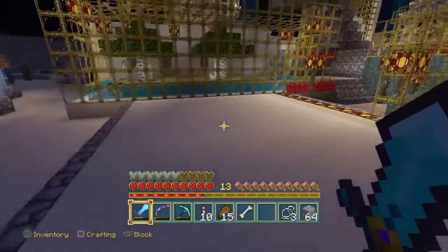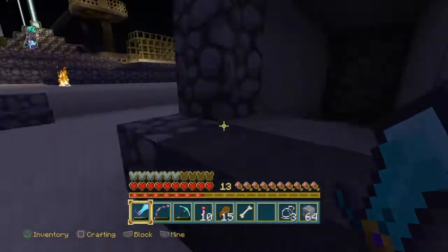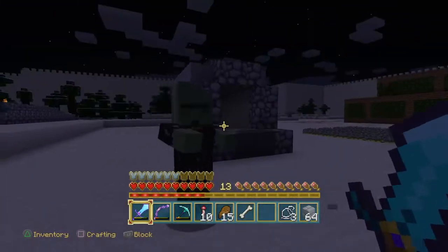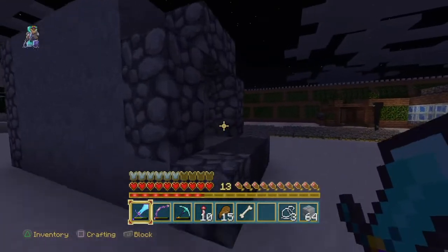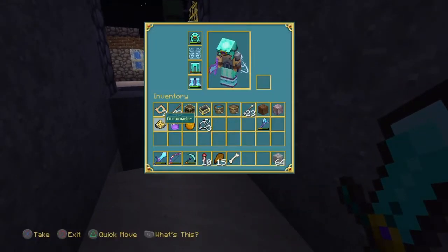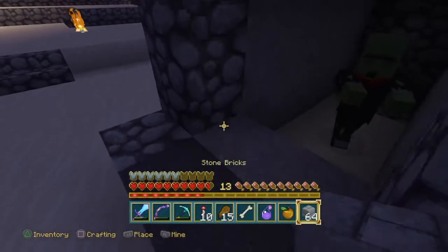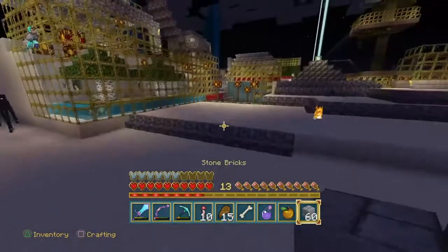Step one: you're going to need a golden apple and a throwable potion of weakness. What you're going to want to do is get a zombie villager and obviously bring them inside of a dark room.